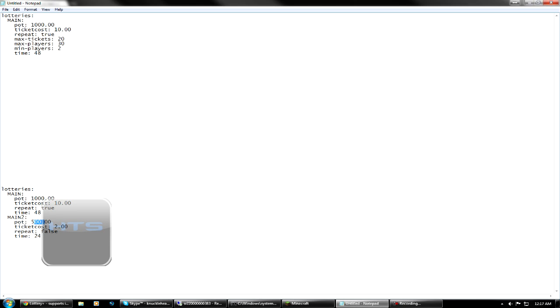To use Lottery Plus, you're going to need two plugins. One: Essentials, or any other type of economy-based plugin that you have. And you're going to need Vault. Vault is a plugin that Lottery Plus uses to communicate with your economy plugin, so your economy plugin also has to be compatible with Vault.